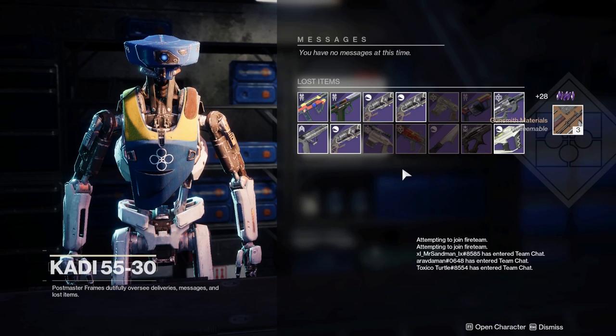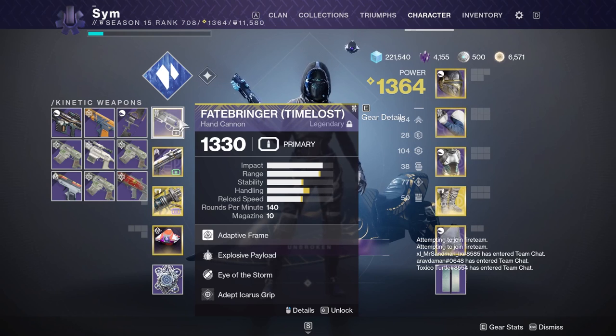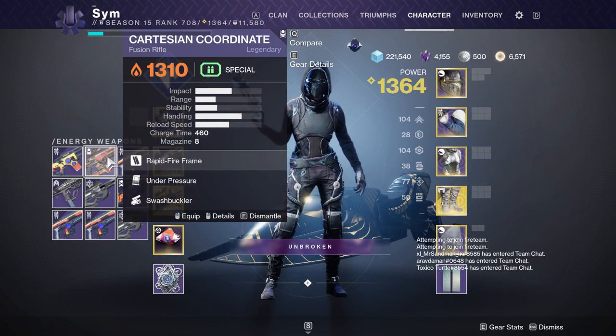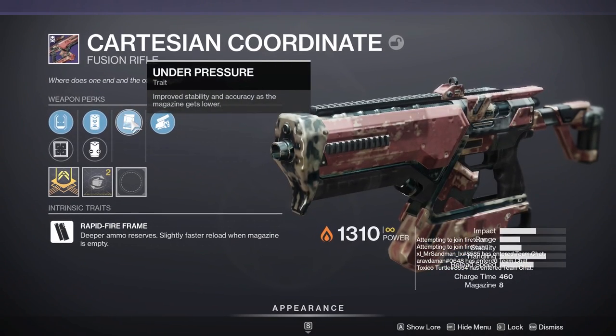The next one should be my last inventory. We're back with our inventory once more — sadly not checking heavies first because our postmaster filled up before our heavy did. Nothing of interest here at all for me. Cartesian with swashbuckler, under pressure — not a bad roll maybe, but definitely not the roll I'm looking for in PvP.